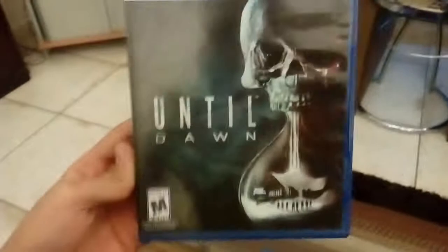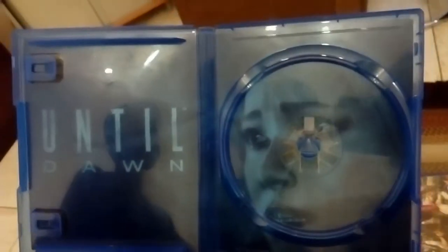The next game is Until Dawn. This is a walking simulator and survival horror game, and it depends on our choices — who will live and who will die. This game also comes with a reversible cover. Here is the CD and the reversible cover.